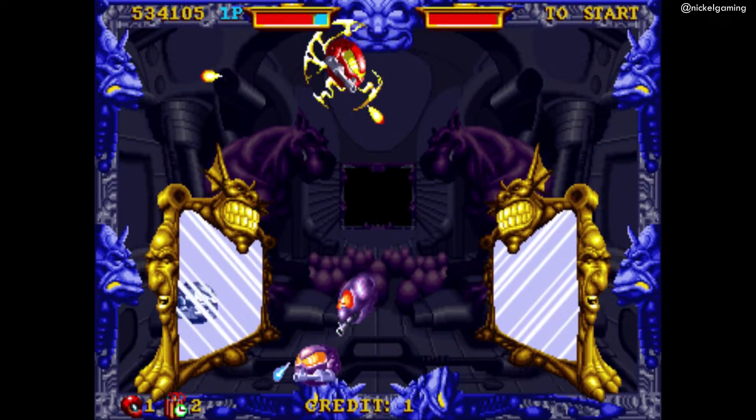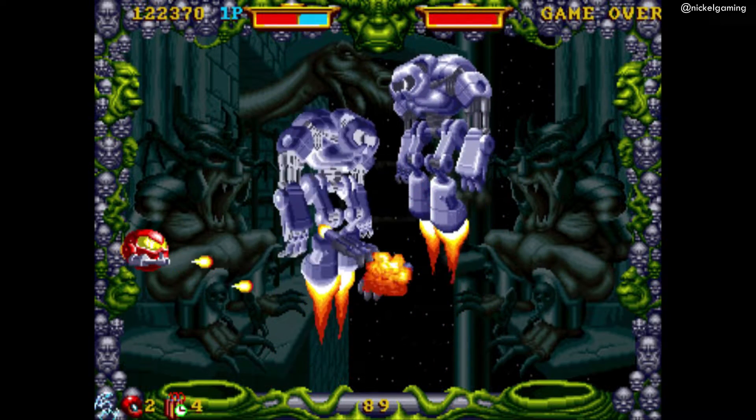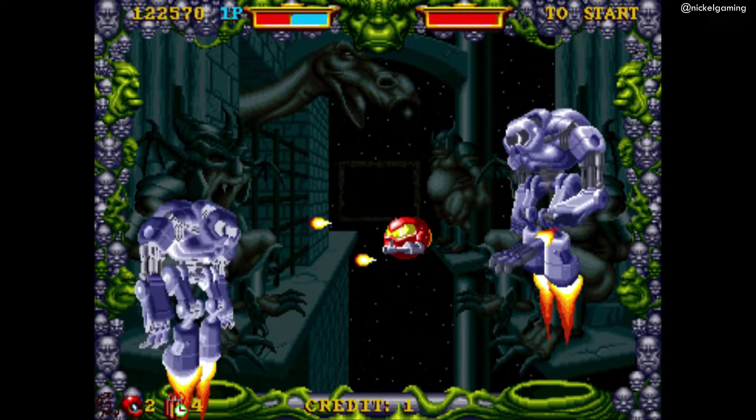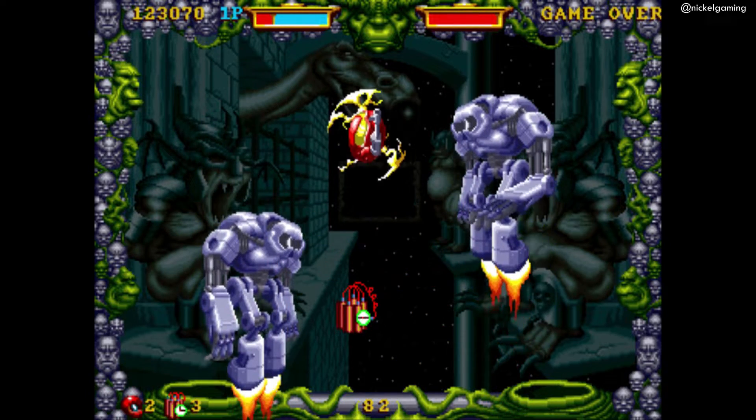I struggled with the second world boss for a while, but if you find yourself in a similar position, I suggest just keeping at it and trying to learn some of the movements the enemies make. There's a way of gaining some cover in corners while you take the attack to them, and it also works best to focus on eliminating one of the enemies first, as opposed to splitting your attack out between the two.